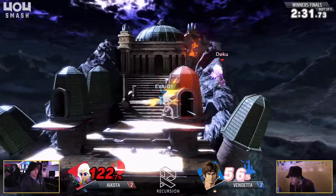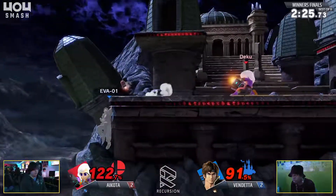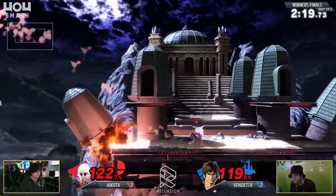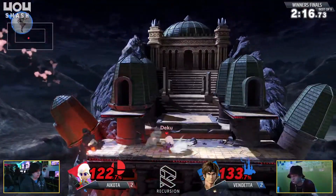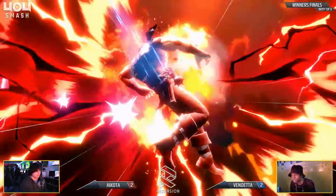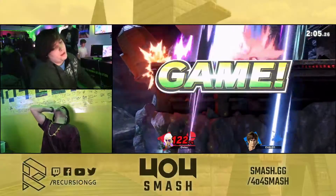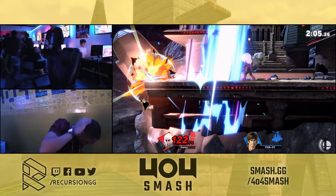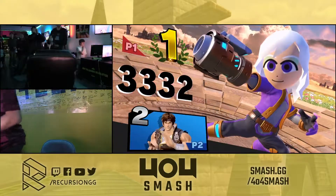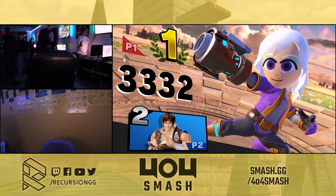Great DI — amazing DI. I don't know how he lived. That was up B at 122 after hit. Vendetta is all too familiar with this already, losing so many stocks to it. Could this be the demise? They're not quite going off the ledge. He keeps neutral get-upping right into them and that's it — he's still alive. Oh my God, and he didn't have a jump. I feel like he could have waited a second and rolled or done something, but he just kept neutral getting up. It was almost like a buffer thing.